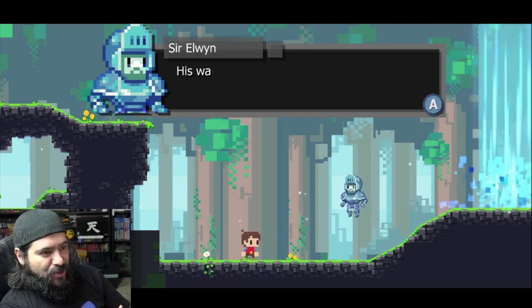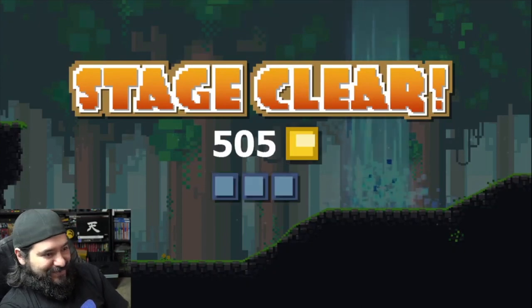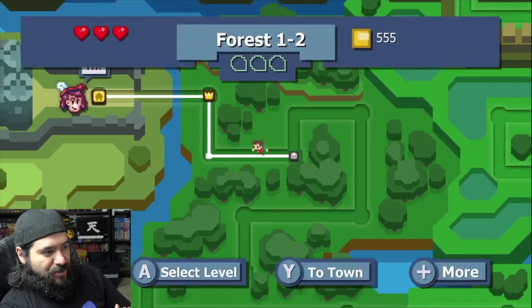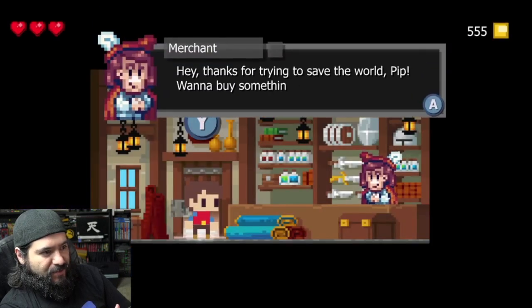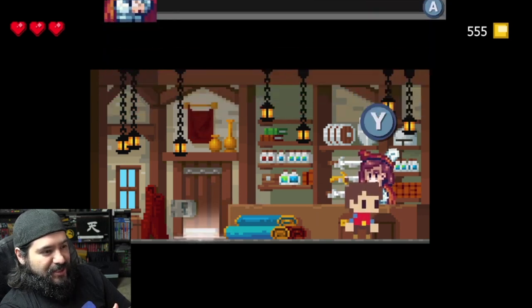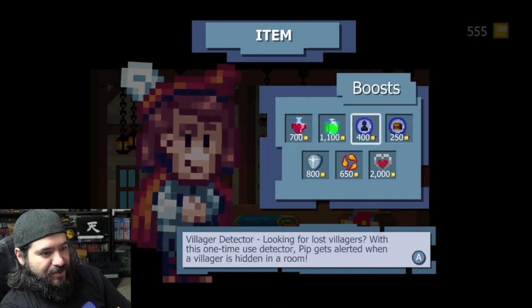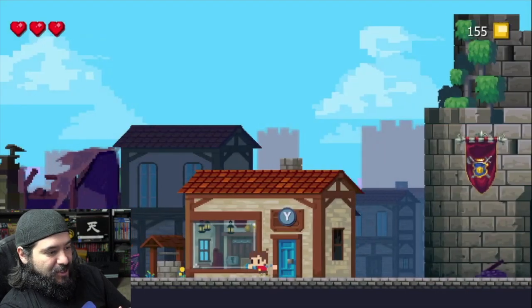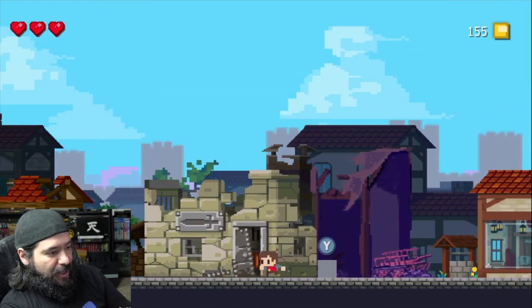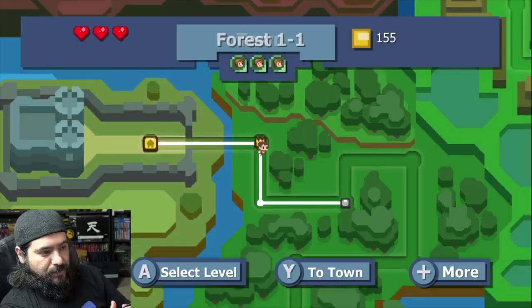We teleport back to town using a conduit — stage clear. Now we visit the merchant. The merchant says thanks for trying to save the world and asks what we need to buy. Unfortunately I literally cannot afford anything yet. The town needs to be rebuilt as you rescue villagers — it's a charming little story. Let's go to the next level, 1-2.